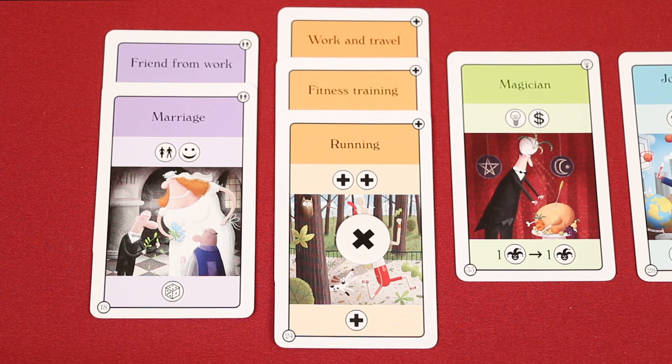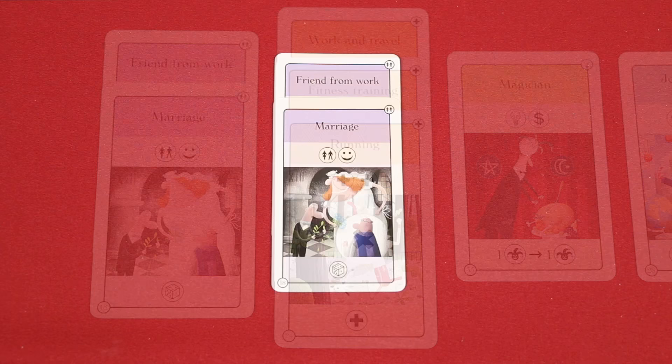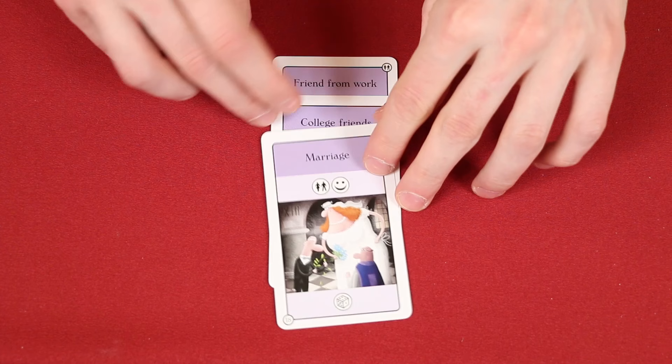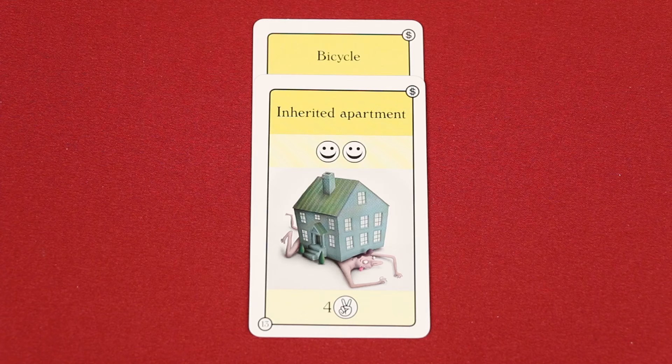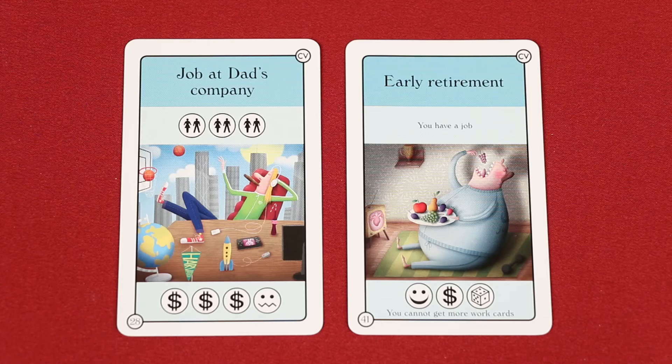Your knowledge, health, and relationships are all very fluid. When gaining a new card from one of these types, you may choose to place it anywhere in the corresponding stack. For example, marriage may be very important to you, so a new college friend may only warrant a second-last position. Don't forget, you will only get the benefit of whichever card is on top. The points shown on possession cards are only counted at the end of the game, and they will all count towards your final score — not just the top one.